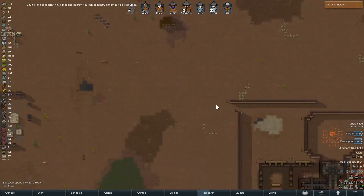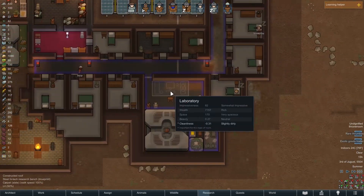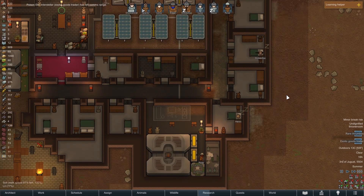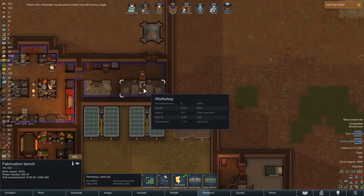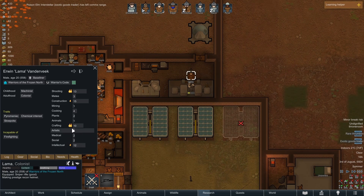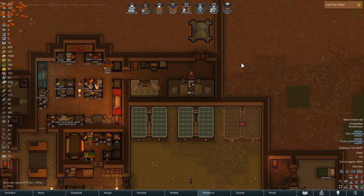We do have a ship chunk, and we have a decent amount of components in reserve. We are getting close to the number of steel we need. Llama is working on this recon helmet — Llama is capable of crafting, so we are going to let that one go through.